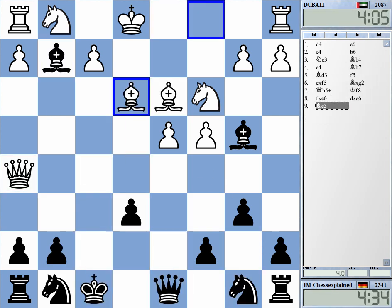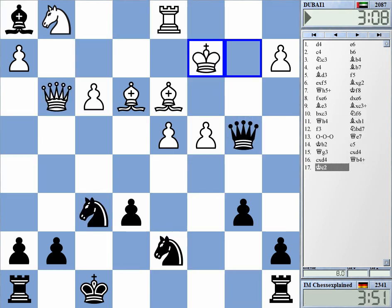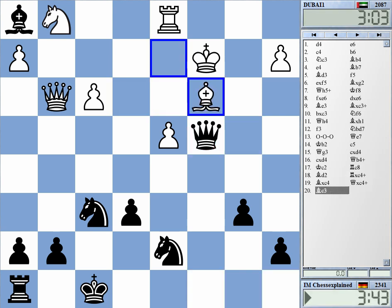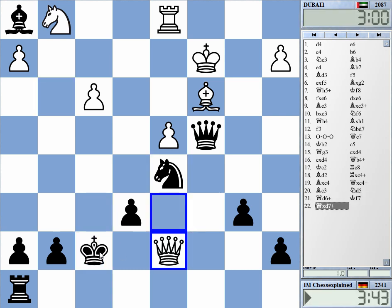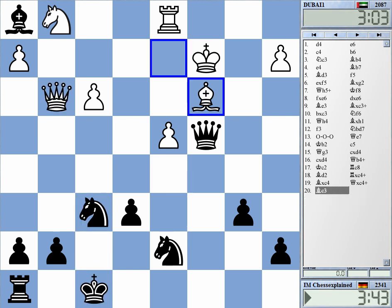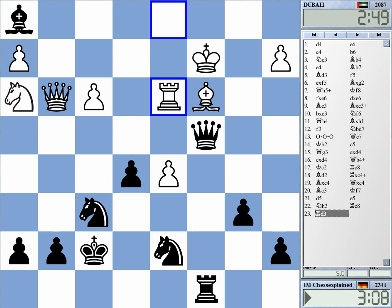In the game it was just check — maybe I had even quicker ways to win, but this looks very convincing. Maybe I should have calculated a bit more. The computer gives this as completely winning — white has nothing. I didn't want to calculate any of that. I think it was okay what I did — always keeps it a win. Thanks for watching.